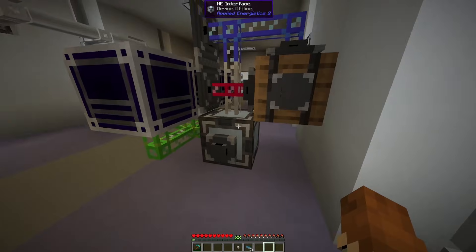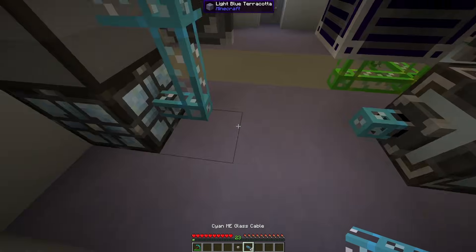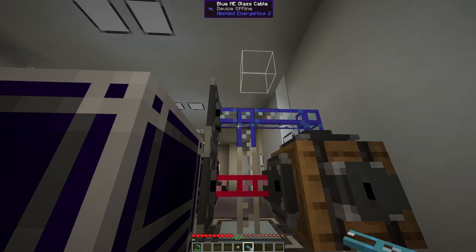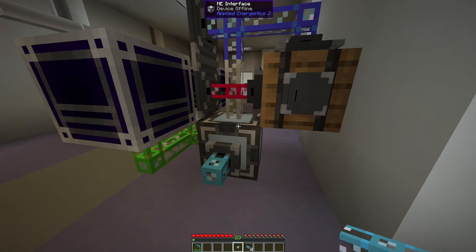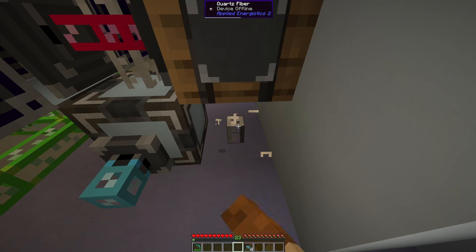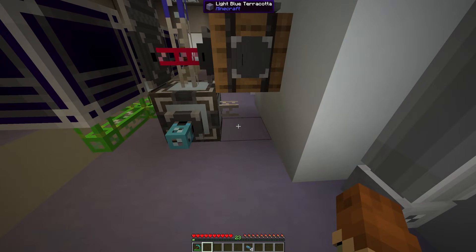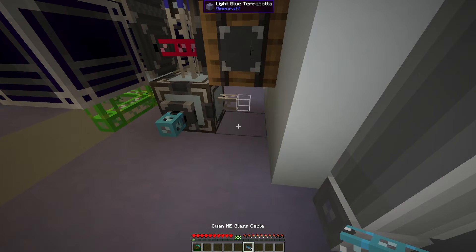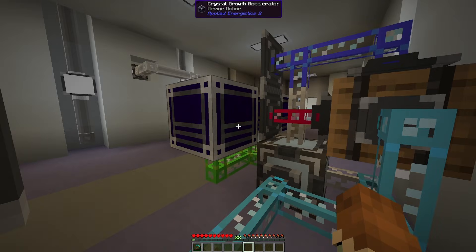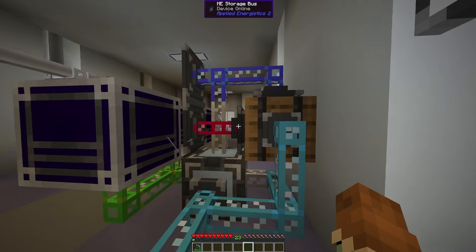Now we're just about done. The last thing we need to do is give power to this ME Interface, because if we just connect it over here, it will not actually get power - it will stay offline and all three other networks will also stay offline. We need to make sure we're getting power in but not actually connecting it to the main network. So this needs to go directly to the ME Interface. Now we can connect up to the main network using the cyan cables, and we can see the device is now online. Our Crystal Growth Accelerators are online and our Annihilation Planes are all online.